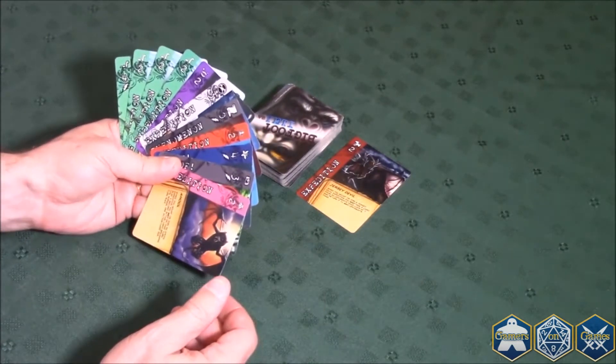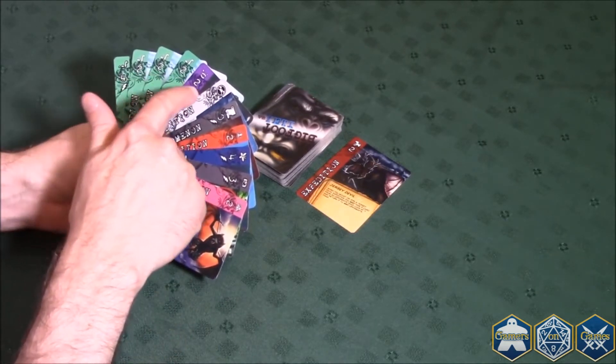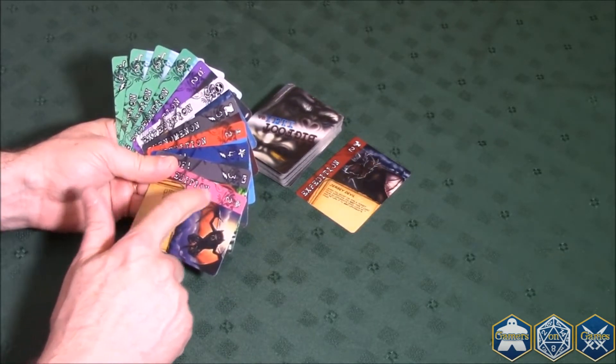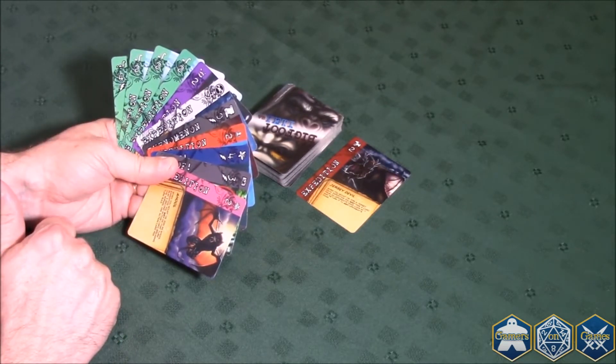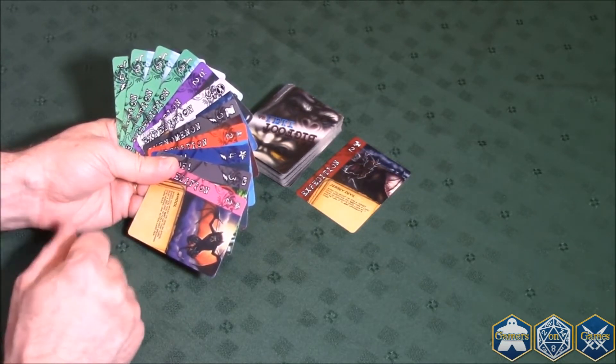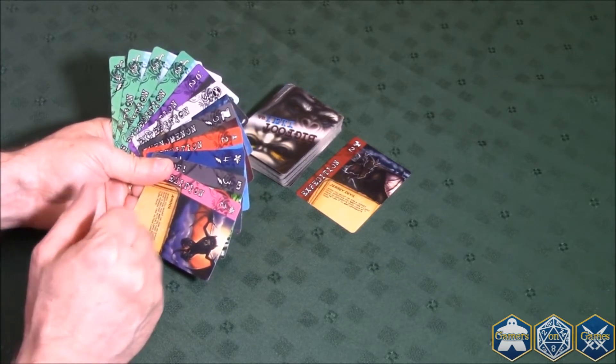There are a number of things you can do during your turn. First, you'll notice there are two types of cards. There are expedition cards which are two or three points, and then there are lightning bolt cards, which are action cards of varying point value. You can only play one action card per turn. For the most part, you'll be mounting and joining expeditions.